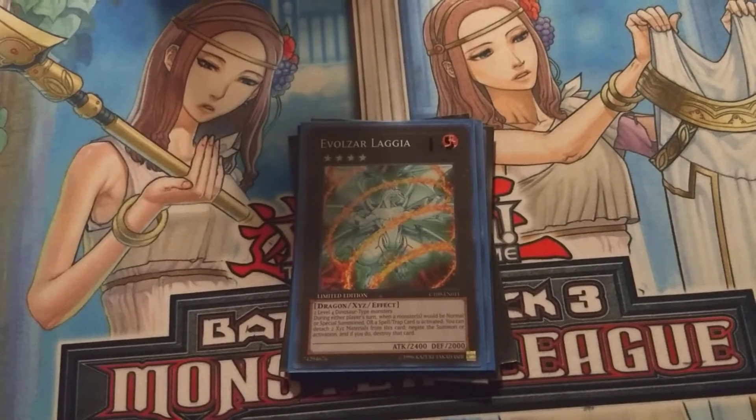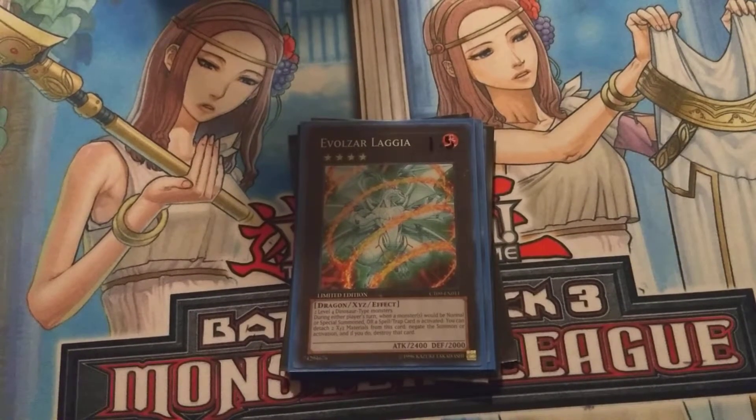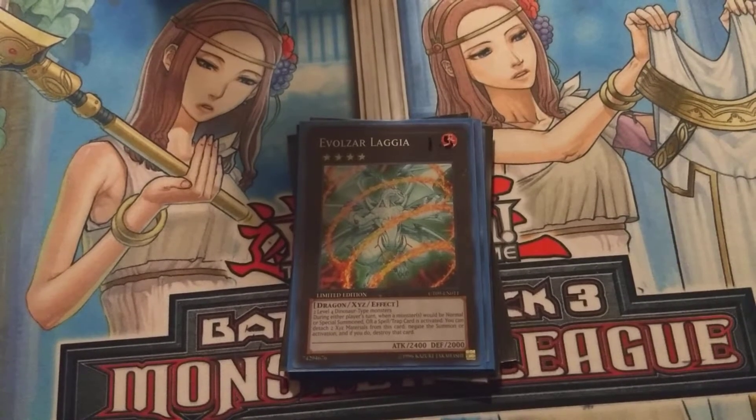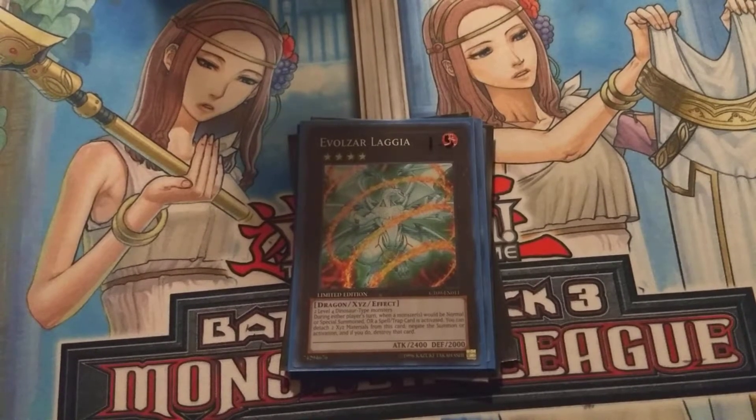And then we have an Evolzar Laggia. This dude is actually really good — he's like a Solemn Judgment but without paying life points, and he's a 2,400 beater. During your opponent's turn, when a monster would be normal summoned or special summoned, or a spell or trap is activated, you can detach two materials to negate the activation or summon and if you do, destroy that card. So like I said, it's basically a Solemn Judgment in Dinos without having to pay 4,000 life points.